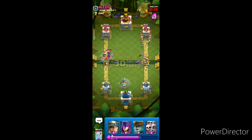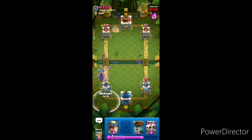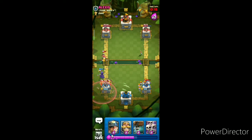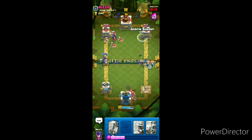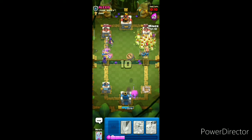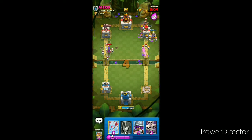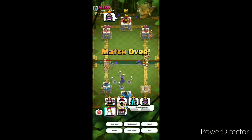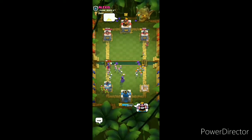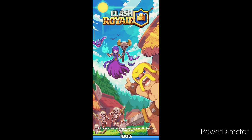Let's play Musketeer and Witch. Let's play Goblin Barrel — I didn't cover the right side in time. Okay, no problem — let's hop into the next match. Good game though. Let's bounce back in the next match. Minus one trophy, no problem.